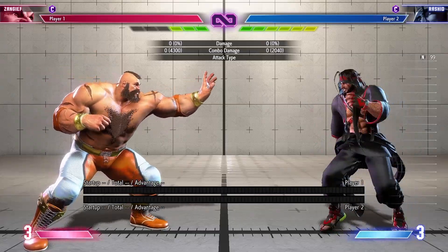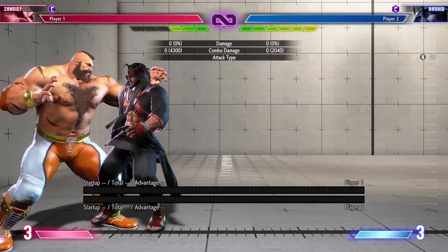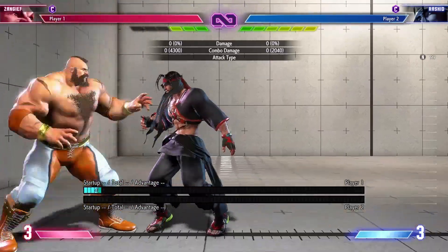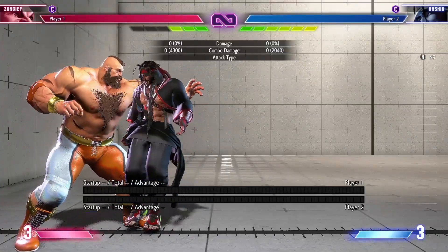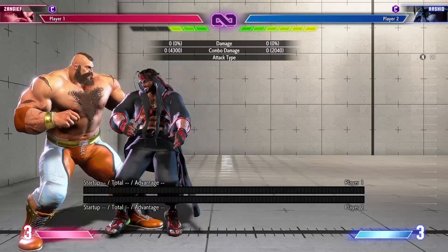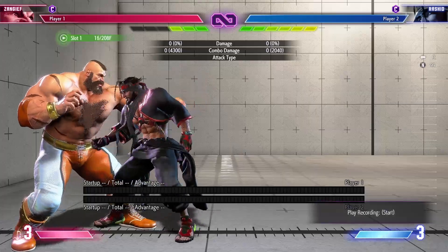Now for some specific defensive situations. Number one is being throw looped — everybody loves throw loops in this game. Zangief and Lily have a specific technique where if they cancel their pre-jump frames they're actually airborne, but they still get time to do a command grab. Basically, it's a command grab that's invincible to other throws, which is really really good. Since these two have slower pre-jump startup frames than other characters, they can do this decently well. There's roughly a three-frame window to do this.